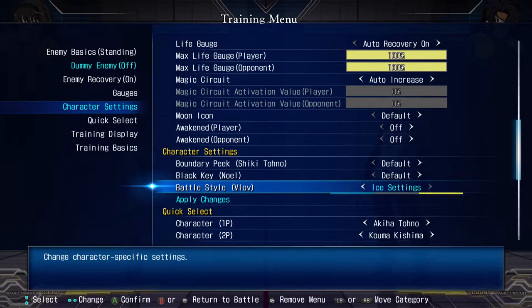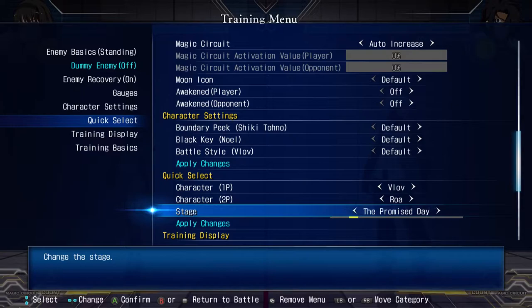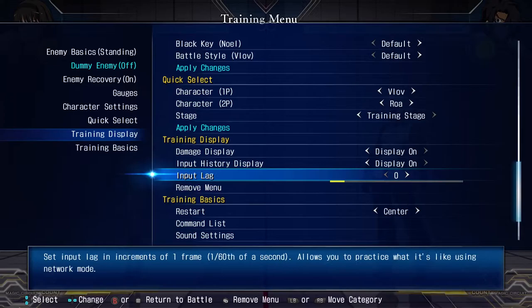Character settings are pretty self-explanatory — like he has flame, he has ice. It's just the different styles these characters have if you want to practice against them. Quick select lets you change your characters and stage really fast — very useful if you want to lab against multiple characters.